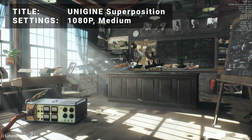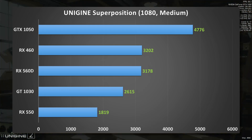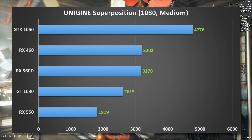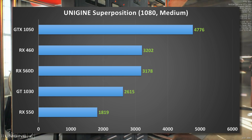Next up, it's Unigine Superposition running at the 1080p medium preset. Looking at the results, the order remains the same here, though the GTX 1050 jumps out quite a bit ahead of the other contestants. The RX 460 and 560D run neck and neck, while the RX 550 struggles a bit to keep up, sliding further behind the GT 1030.